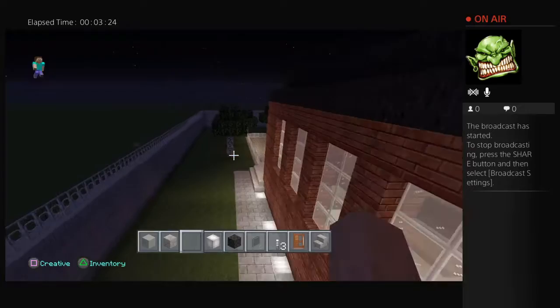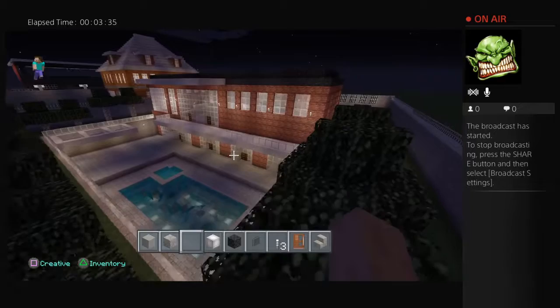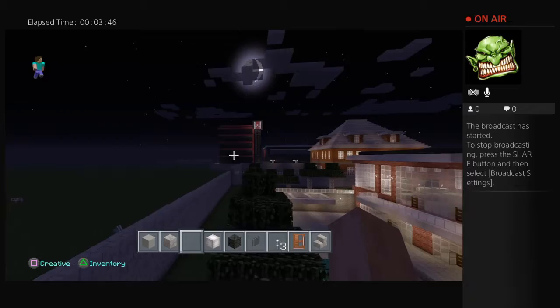If you come around to the back, we'll see what the outside area looks like. The pool looks pretty amazing. I've just been working on that other house next door — the inside is not quite finished yet. From the back end, that's pretty cool. I'm still working on that.